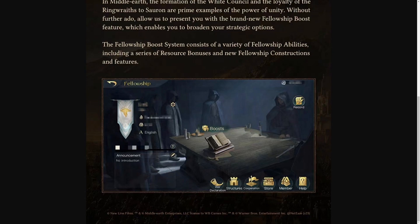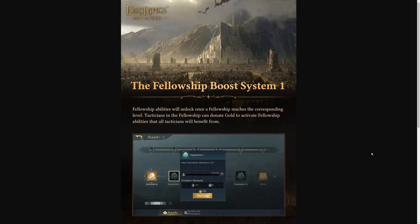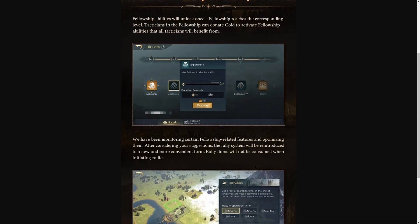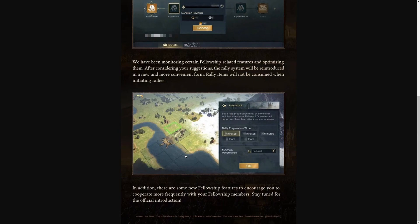The Fellowship abilities will unlock once the Fellowship reaches the corresponding level. Tacticians in the Fellowship can donate gold to activate Fellowship abilities — so it's going to be a team effort and it will take gold. You can level it up and it's going to cover expansion, store, and stuff like that. After considering suggestions, the rally system will be reintroduced in a new and more convenient form. Rally items will not be consumed when initiating rallies, and there will be new Fellowship features to encourage more cooperation with Fellowship members.